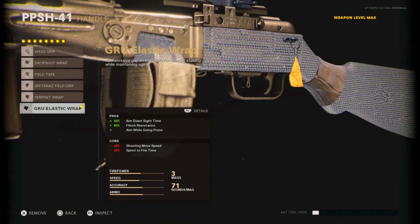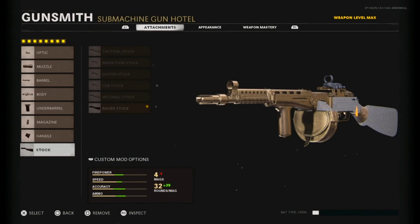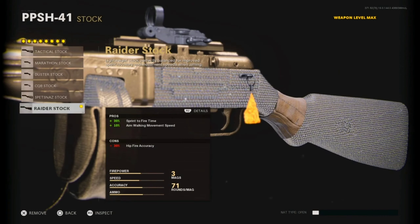We got the GRU Elastic wrap: 30% aim down sight time and 90% flinch resistance, which is always a good thing, especially with this gun — you're gonna need that flinch resistance. You are losing shooting move speed and sprint-to-fire time, unfortunately.